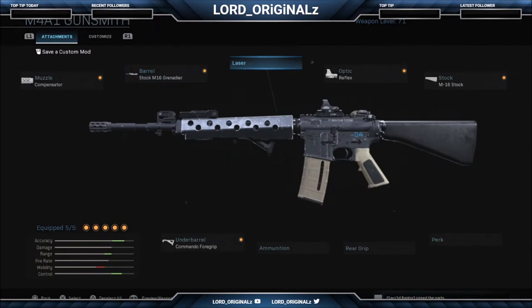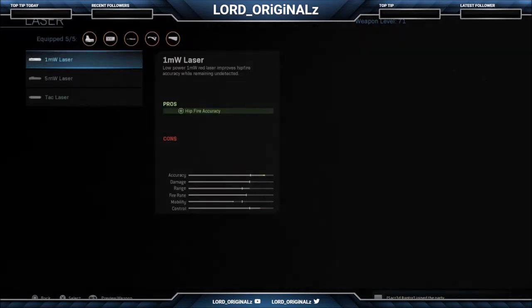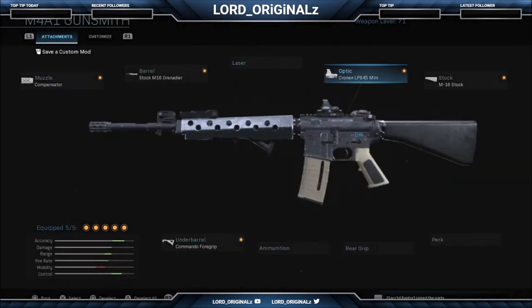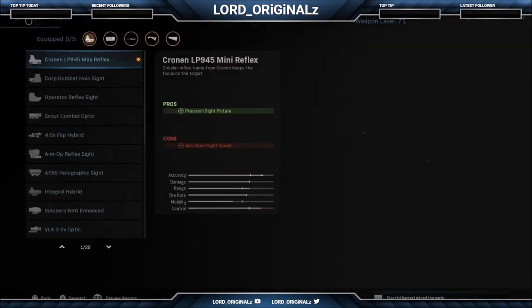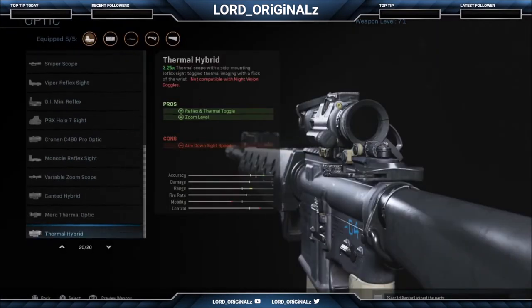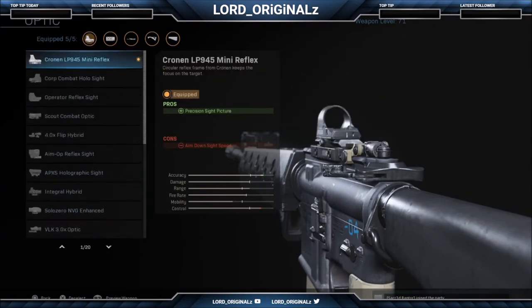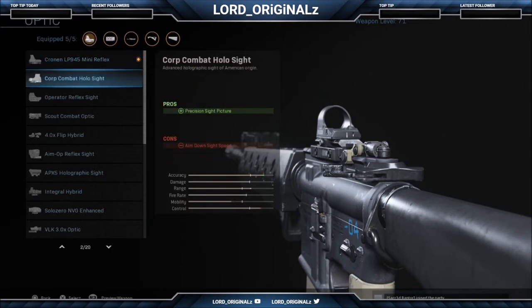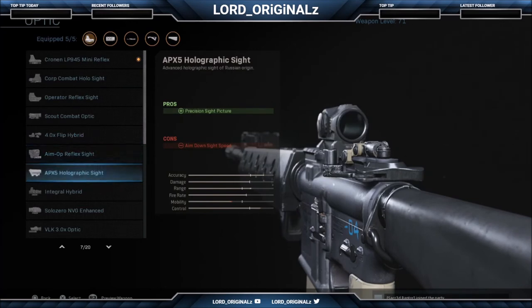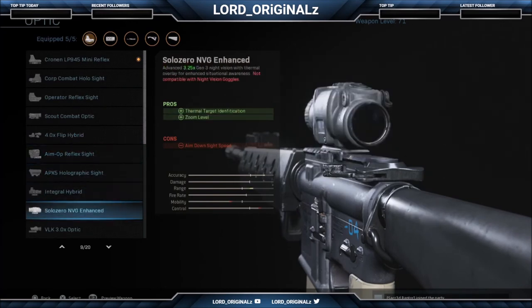I don't have a laser on it simply because they don't really do much for me. For optics, some of them in this game are decent and some are terrible. The default ones aren't great and some just look absolutely terrible. I'm not going to put a sniper scope on an assault rifle.